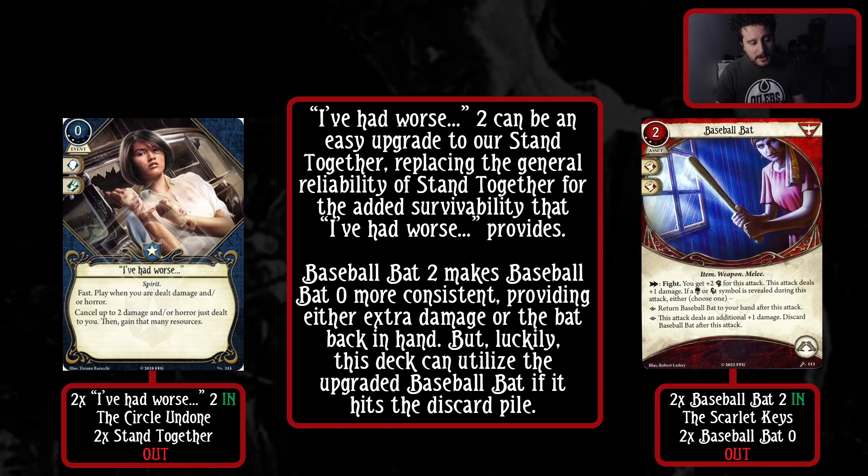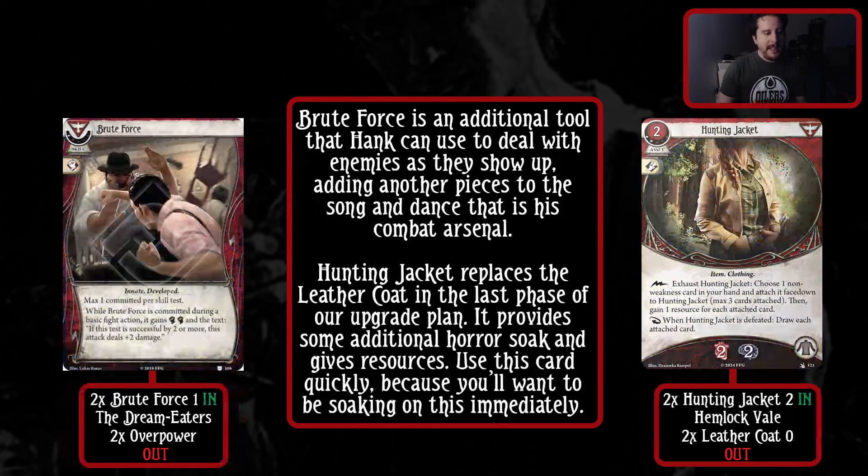Baseball Bat level two makes Baseball Bat zero more consistent, providing either damage or the bat back in hand. Luckily this deck can utilize the upgraded Baseball Bat if it hits the discard pile, which is super sick. Brute Force is an additional tool that Hank can use to deal with enemies - another piece to the song and dance that is his combat arsenal. The two Brute Forces are going to replace the Overpowers in this deck. While Brute Force isn't going to replace itself like Overpower does, it does deal more damage, which is really nice for dealing with enemies.